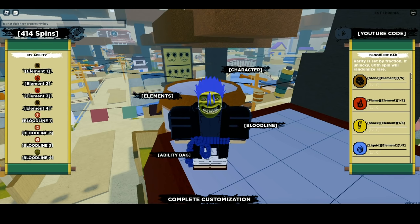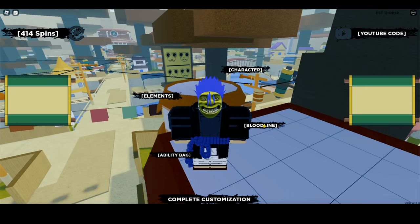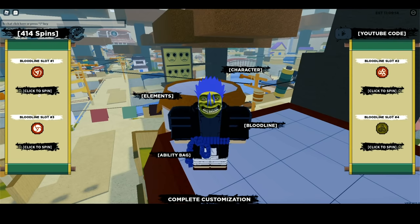Now, let's say you have only two slots — then select fire and earth. If you have three slots, select fire and earth on two slots and only spin on those two slots. If you have four elements unlocked like me, select two fire on two elements and earth on two elements, so you have two fire and two earth. Once you have that set up and it looks just like mine, go to the bloodline and start spinning. I'm going to start spinning and get back to you guys once I get something rare.